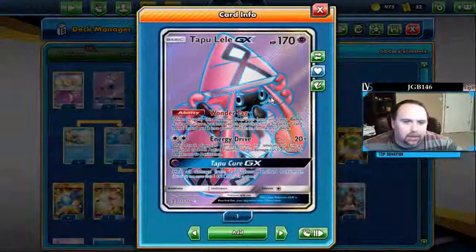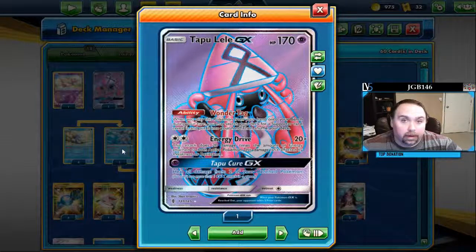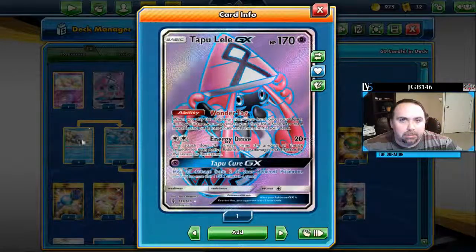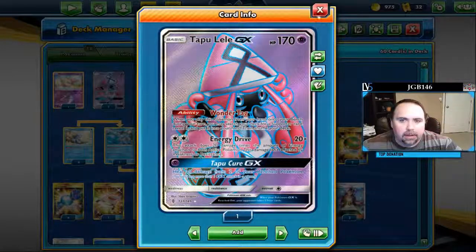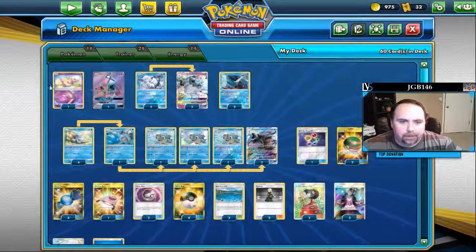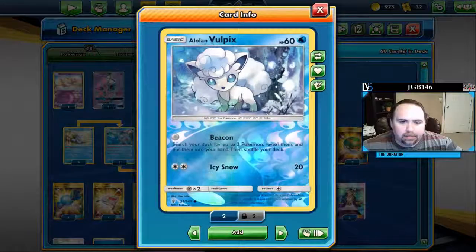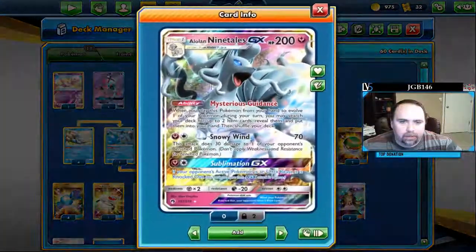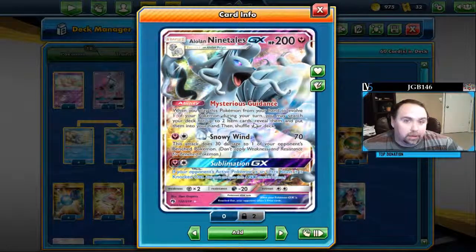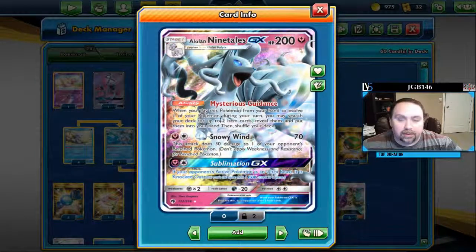Lele is Lele — we play it for Wondertag. You can use energy drive and ramp energy onto Lele using the baby Blastoise methods that we'll talk about, but you're mostly using it for the Wondertag ability. Vulpix helps you get out Pokémon with the beacon attack and evolves into Alolan Ninetales, which lets you get out two item cards. That's the entire reason we're playing the Ninetales line — to use the Mysterious Guidance ability.